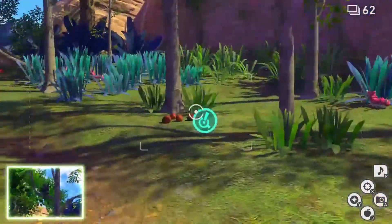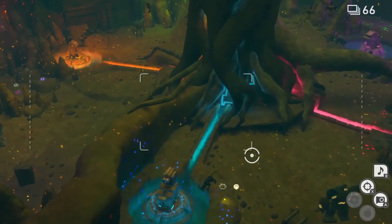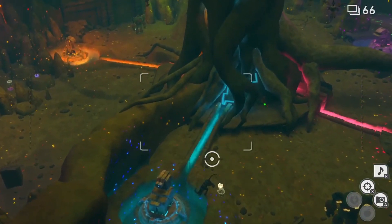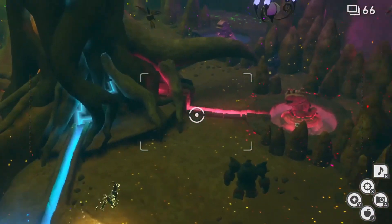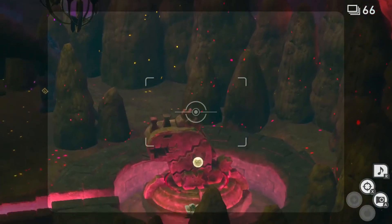Some of these Crystal Blossoms are hidden, so I'll show you where they are. The first one is down there — just throw an Illumina Orb at it and it will start glowing. The second one is right beside the second statue and that will glow as well.